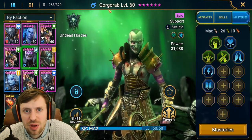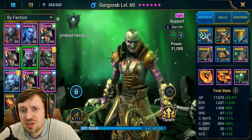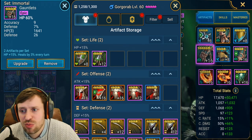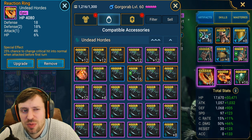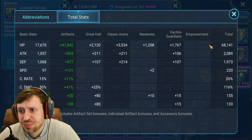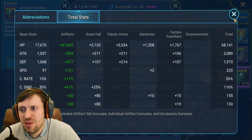Next up we have Gorgorab. He is in a broken set, a speed set, and immortal. I haven't even finished rolling up his gear - to be honest I don't really use him for anything but Faction Wars. HP gloves, HP chest, and speed boots. Reaction accessories which will probably go on to someone more useful. HP ring, HP necklace, and HP banner. As I said, you really want to stack that HP for the boss. Just to mention as well, his resurrection will res the whole team. 60k HP, 220 speed, and nothing else really matters - it's just those two stats.